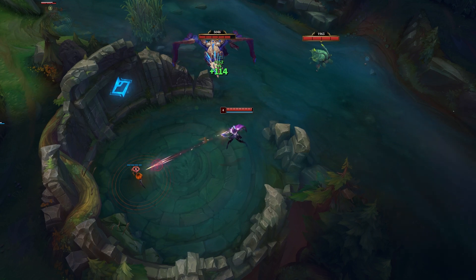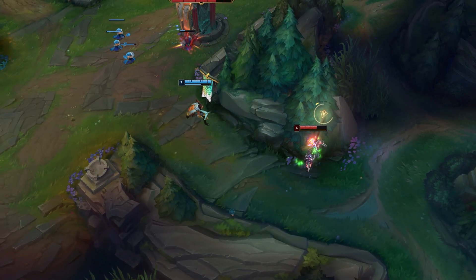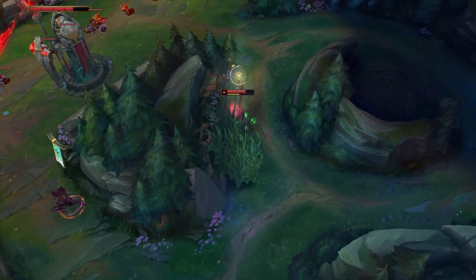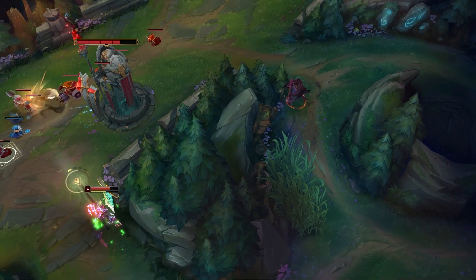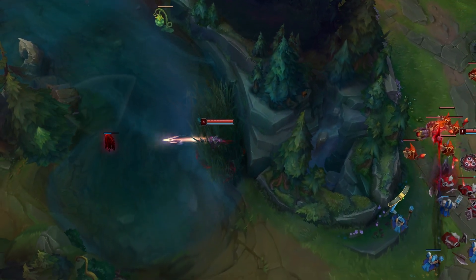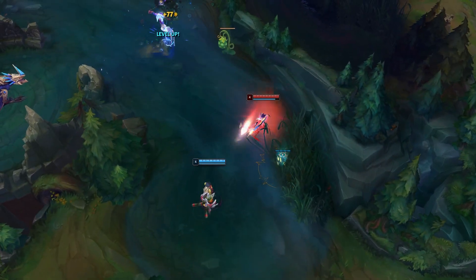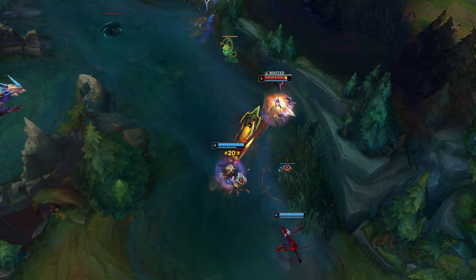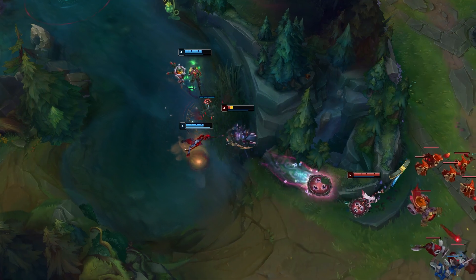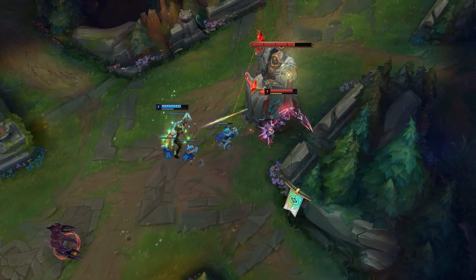So before you do anything like pushing really deep into a lane, you have to ward up and know that it's safe. Vision will gradually become harder to place as you run out of item slots for pink wards, so you have to start asking yourself: if I were the enemy team, where would I go to try and win this game? Do they deathbush? Do they sit back and wait? Do they have their jungler sneak past vision to try to steal baron? Think through the possibilities and play accordingly.